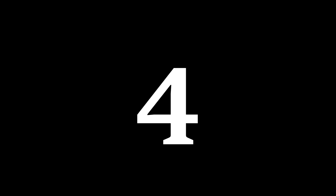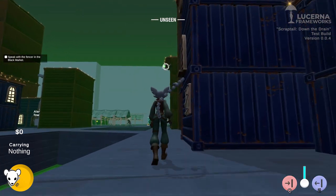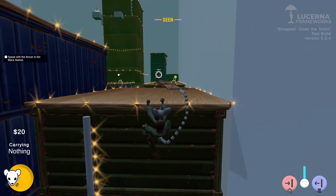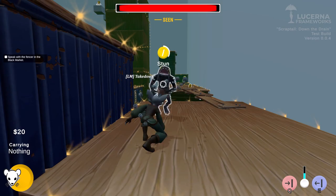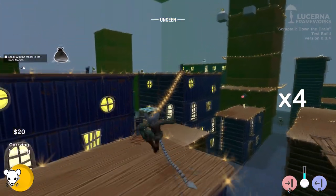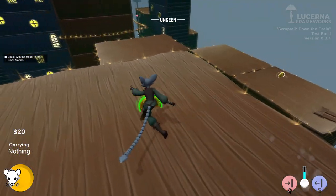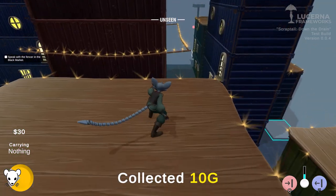Onwards to item number 4: we have changed how the tail selection works, as the previous system wasn't very intuitive to use. It is now a simple selection system where you select a part like you would select a weapon in any other game. With your part selected, you can then use its positive or negative ability using Q or E respectively if you're on keyboard. This makes it much simpler and more intuitive to use, and it gives us some room to work with other things in the future.